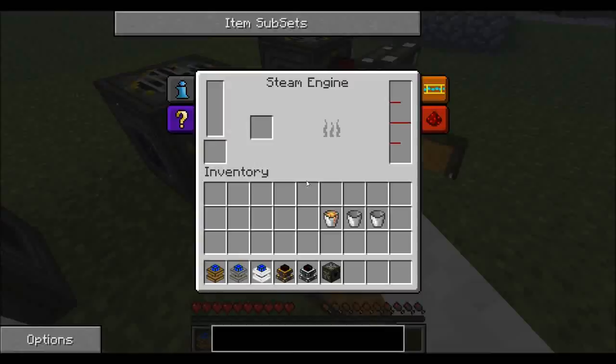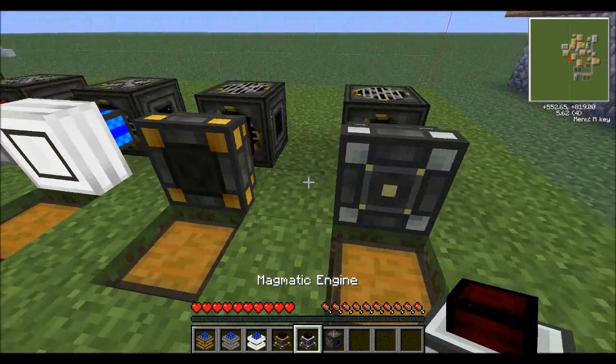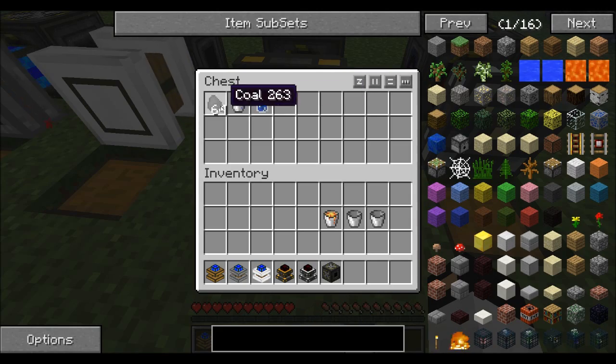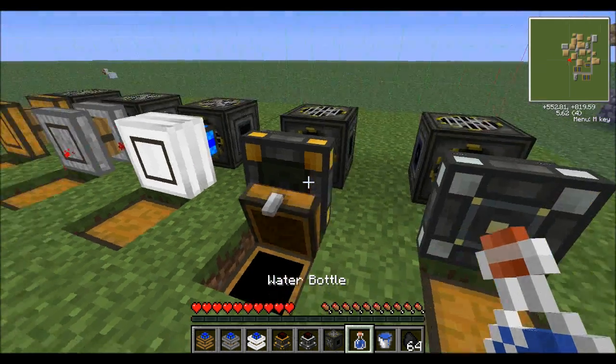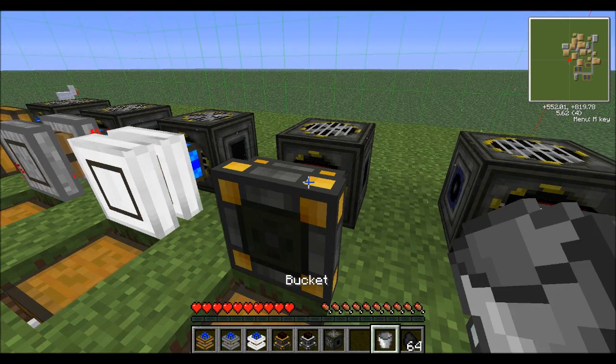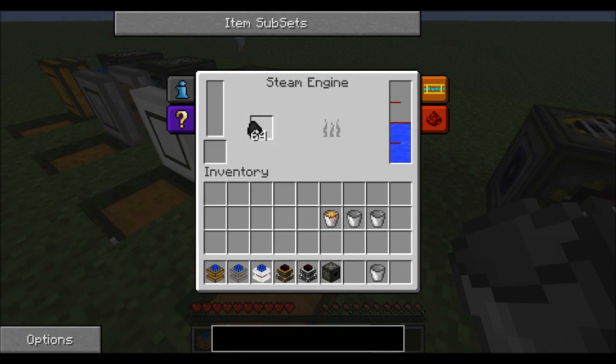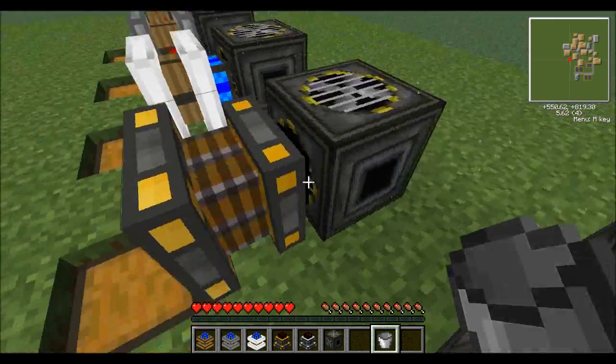And then we get to these engines. We have a steam engine and a magmatic engine. With a steam engine all you gotta do is right-click it with a water bottle or water bucket. But if you do it with a bottle you don't get the bottle back, so watch out. And then you put some coal in there and it starts working.